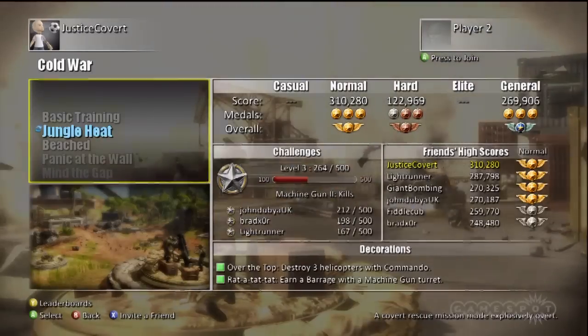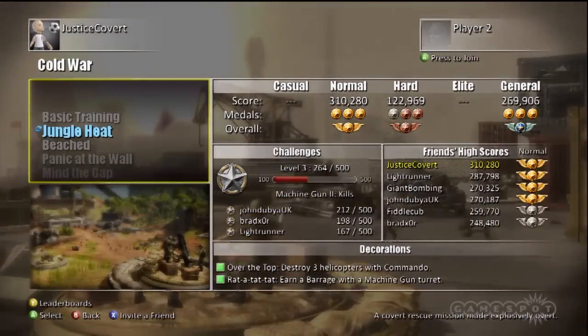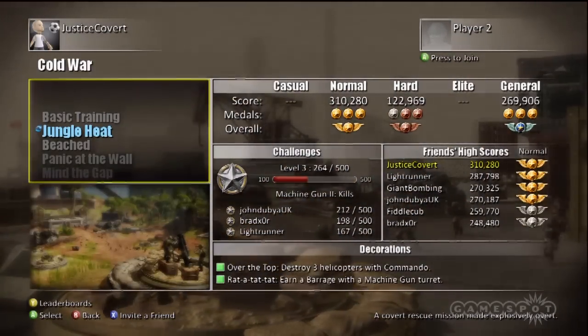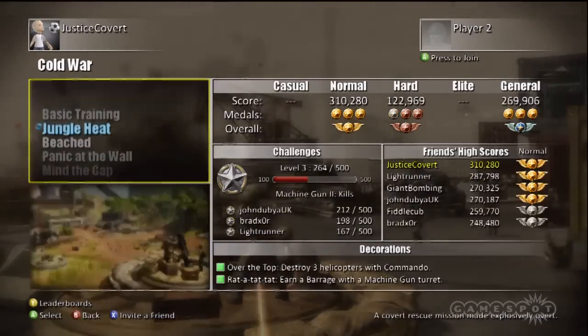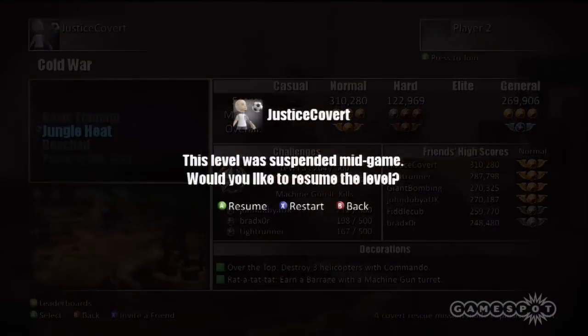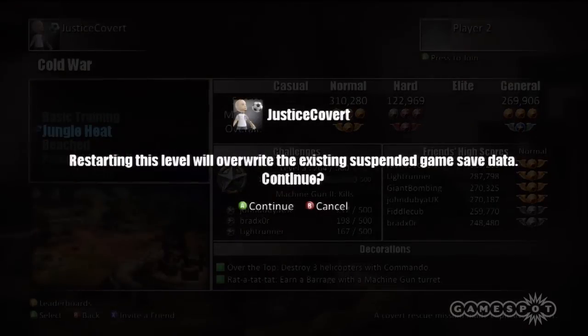This achievement requires you to earn a Platinum Overall Medal on any level playing on General Difficulty. I think the easiest level to do it on, at least based on my experience, is Jungle Heat. This is the second level in the game. I'm going to restart from the beginning.